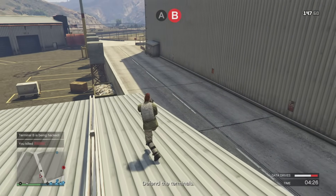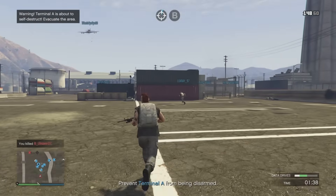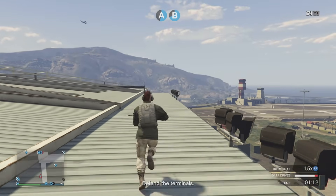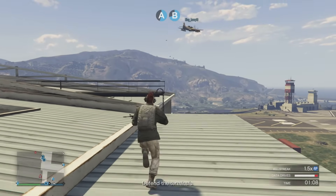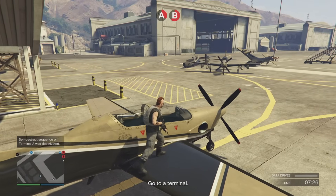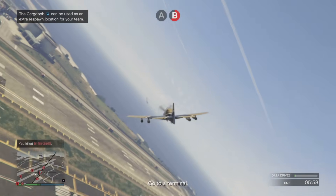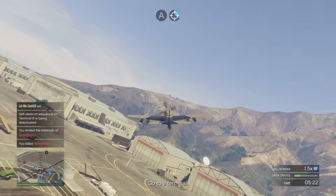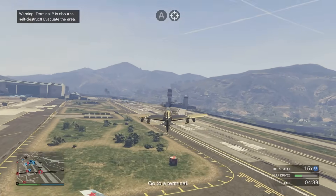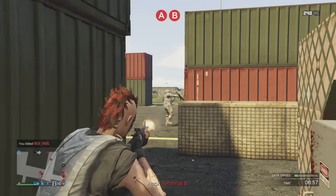Another very useful strategy: make sure you have good pilots on your team. Planes can be used very effectively whether you're attacker or defender. As a defender you spawn in with a Rogue that has only machine guns, but either team can steal the golden black Rogues found over by the hangar at the Zancudo Air Force Base — those have bombs and missiles. You can bomb the terminals, take out vehicles, take out other planes with missiles, lock onto motorcycles with homing rockets, or even use your plane as a kamikaze missile.